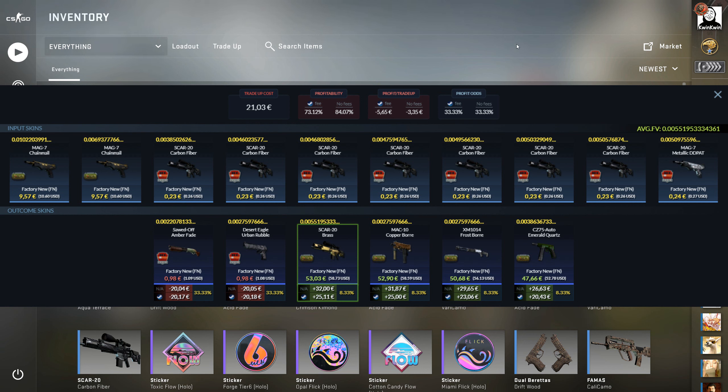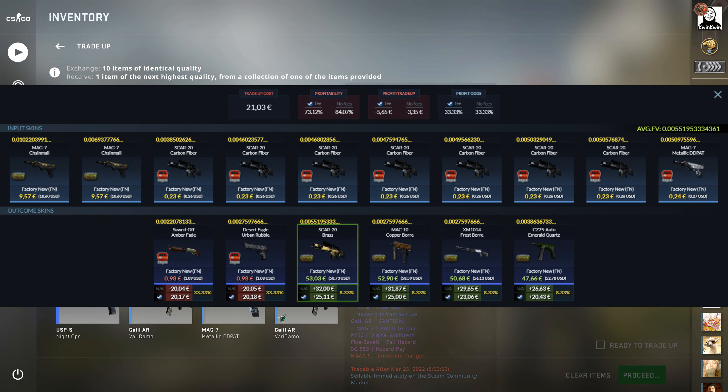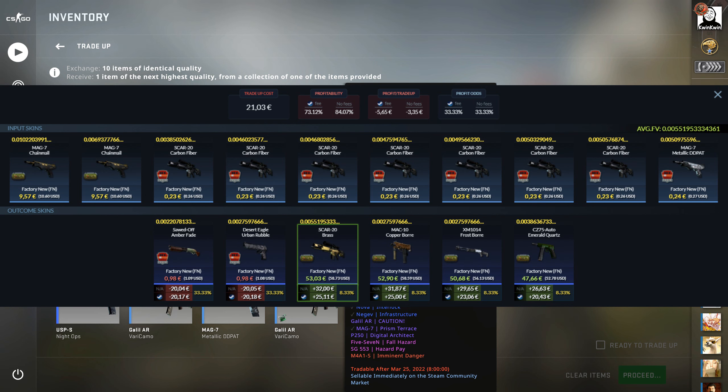But this is what I had right now in my inventory, so it's still going to be fine and let's just hope to hit something. And of course what we're going for is that 33% chance for the Norse skins — we have the copper boar, frost boar, the brass and the emerald quartz sea set. All of them are going to be in 00 and even the Scar 20 brass is going to be 0055.